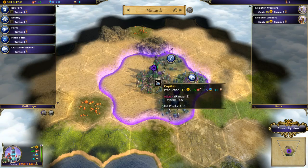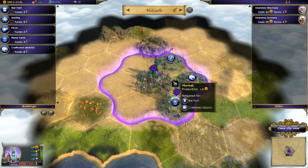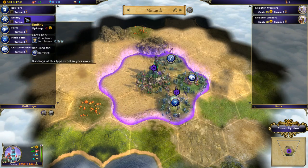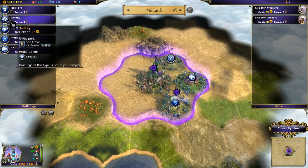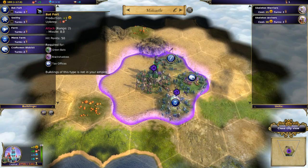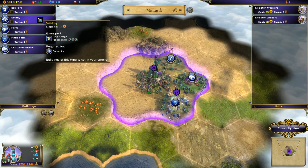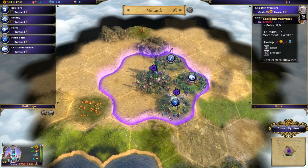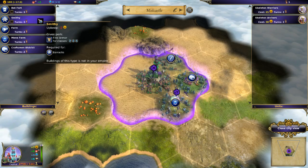Unlike Master of Magic, there is no tactical combat mode. You just move a unit onto a tile, they do their damage to each other, and combat is over. We can build a bat fort. Smithies would give a perk of fine armor for three classes - archer, animal, and melee. I'm assuming the Smithy upgrades the armor on units. Farm gives more food, mana farm gives more mana, craftsman district gives more gold.